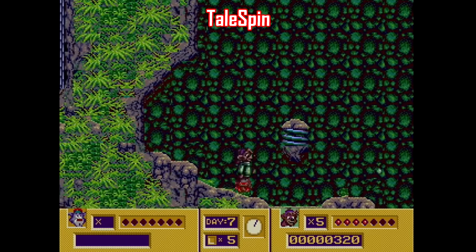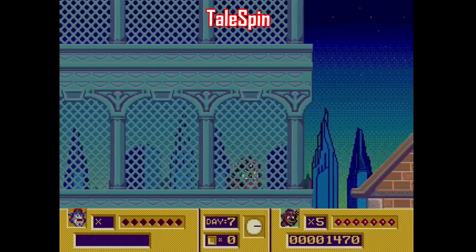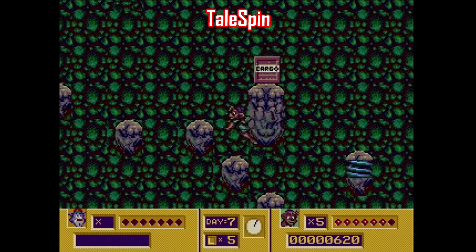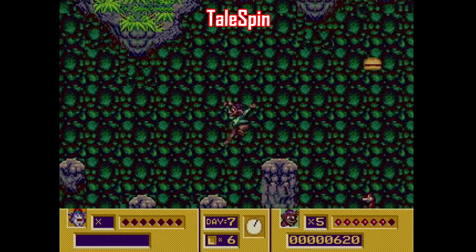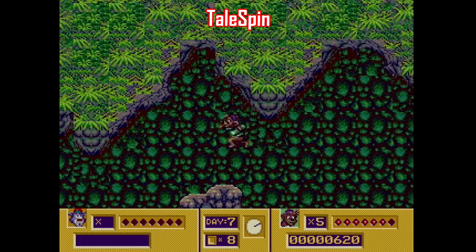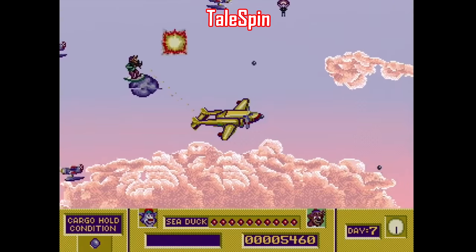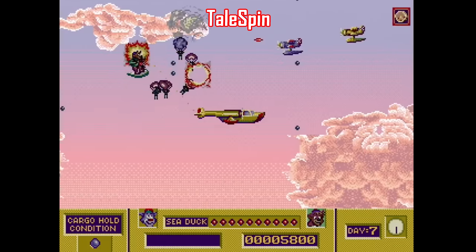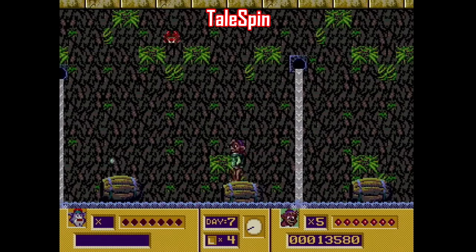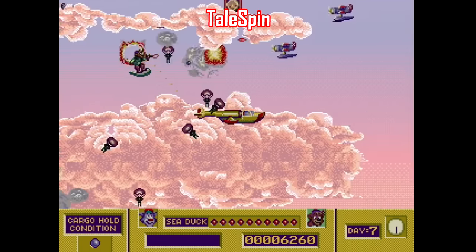Another Disney Afternoon show that got its own Genesis game is TaleSpin, developed by Sega in November of 1992. This one is hit or miss. The game starts out with platforming stages where you play as Kit, and the graphics look off — everything is dark for some reason, to the point that it can be difficult to see enemies and projectiles. But then you get to the flying stages, where Baloo is flying the Sea Duck with Kit hanging on behind, firing stuff at enemies that come from everywhere. But then you're back in those dreary looking platforming stages. I'd recommend this one if it had more of the flying stages, but as it is, give it a pass.